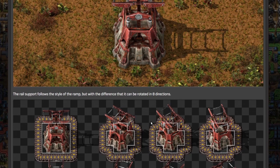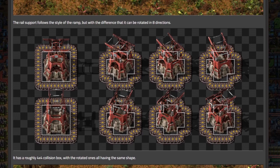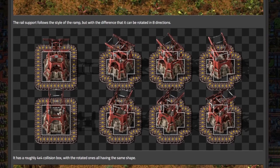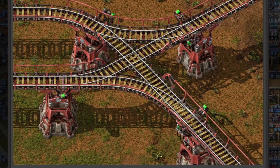Why would you rotate in eight directions if your track can only go in four? I guess the ramp only goes in four directions, but once the track is in the air it can go in eight directions. The support has a roughly 4x4 collision box with the rotated ones all having the same plus shape. And they do allow diagonal rails in elevation — wow, that's pretty cool!